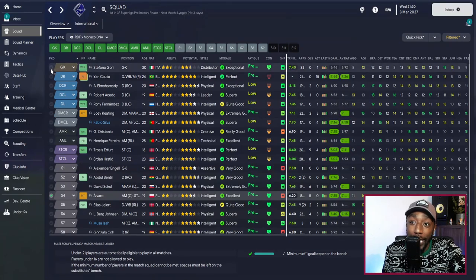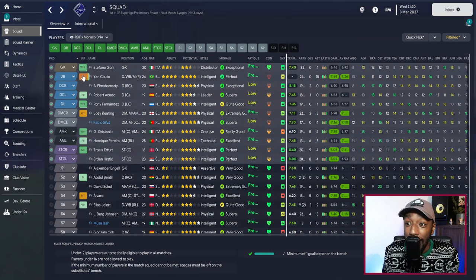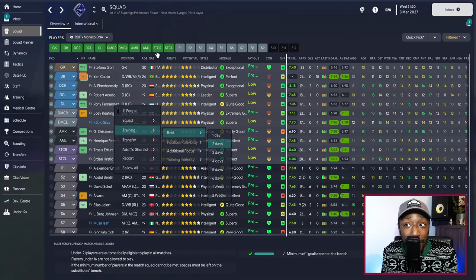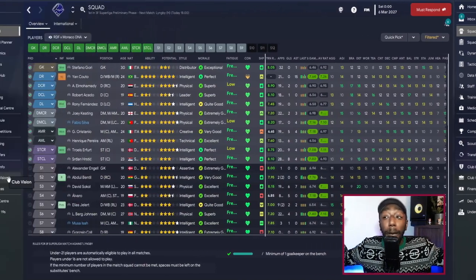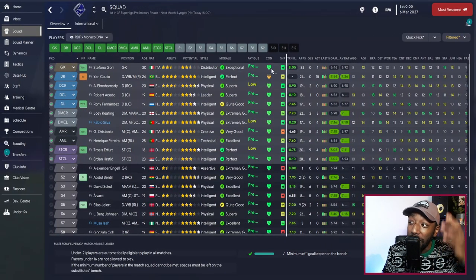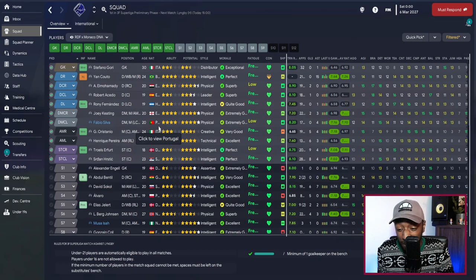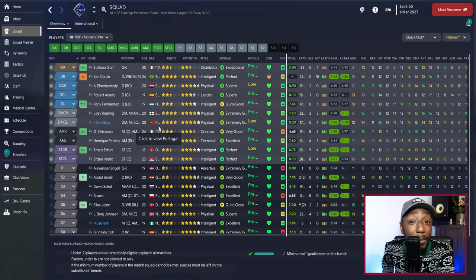Before the final tip — my game has finished and we've got our next game in three days. As I told you, rest your players. Select every starting player, right click, go to Training, and rest for two days since the game is in three days. Coming back after those two days, you can see the condition of my players is all in the green — everybody looks healthy and we're ready to go with that high-intensity football again.